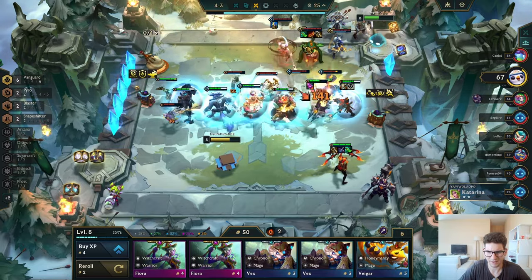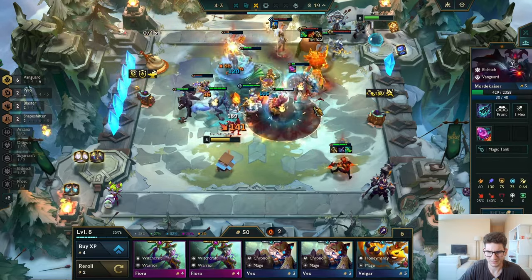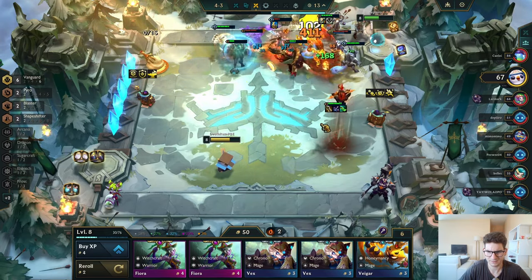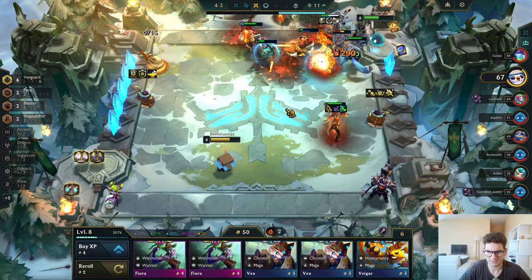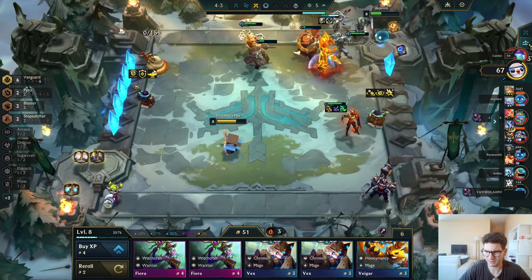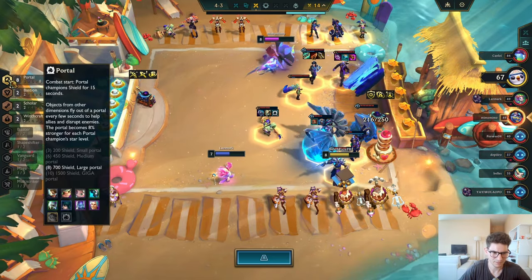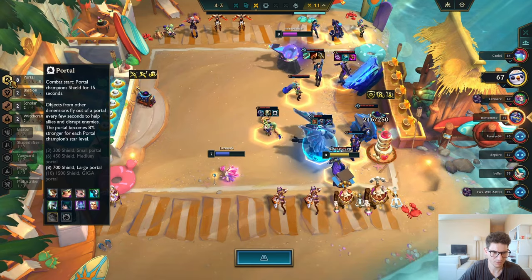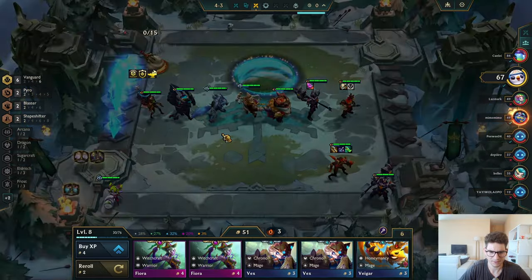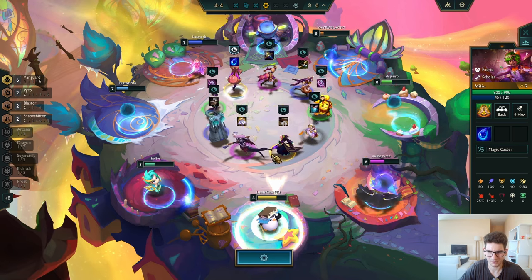This guy is leveling up with a Nosey, bro — pretty strong Nosey. I do have a lot of stuns, that's crazy! Eight portals — holy freak! He's on portal 10, bro, this guy here. That's a portal unit — oh no! What do I want here? Probably Mordekaiser — so I can make him go infinite.